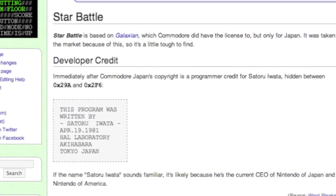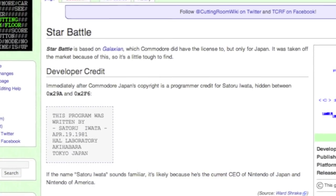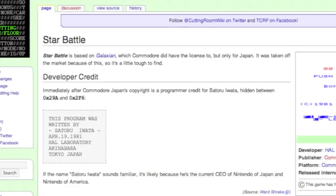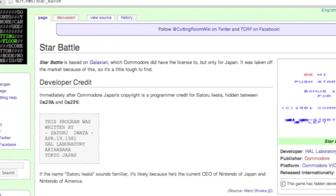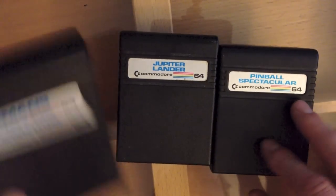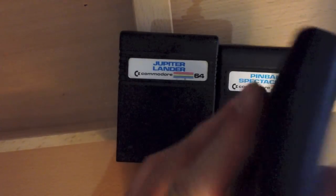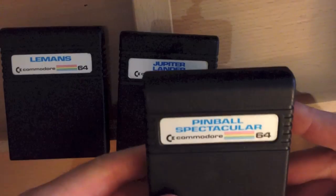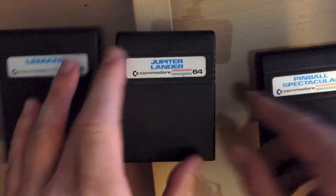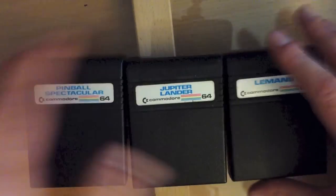As you can see here, he hid his name in a game called Star Battle, so you know who wrote it. Let's look at the Commodore 64 output of HAL Laboratory. These included Lamon, which is a Monaco GP clone; Pinball Spectacular, which is a clone of a game called Gibi; and Jupiter Lander, which is basically Lunar Lander. Let's see how these games play.